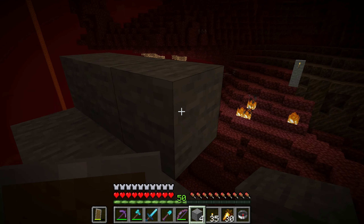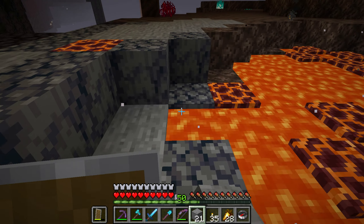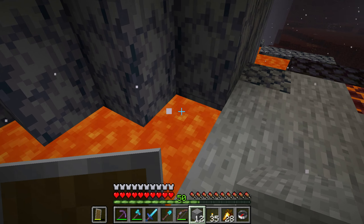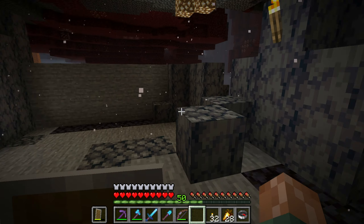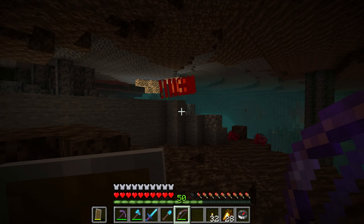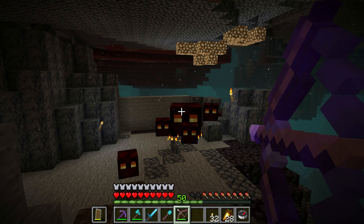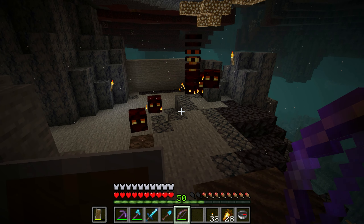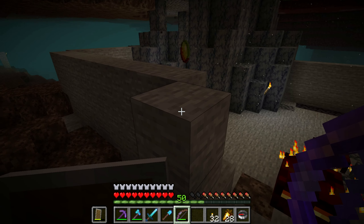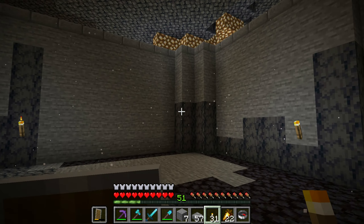I'm now at the basalt delta biome and I'm filling in the lava with stone, because we want a safe place for our frogs to devour the magma cubes. I've built up some walls around this little area and did a quick test — magma cubes will spawn in the walled-in area. There are already quite a few here, so this place will be perfect for our frog farm. We can actually convert this into a magma cream farm after we've gotten our frog lights.